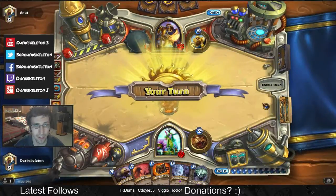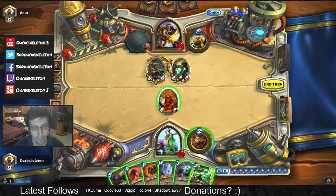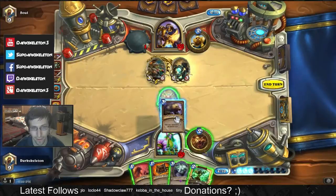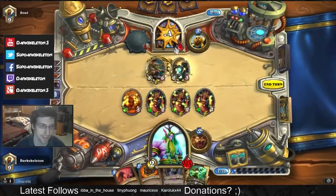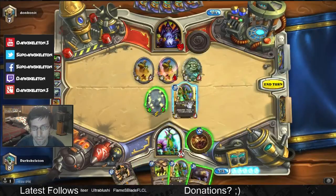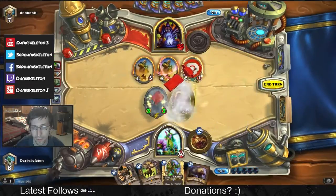Because the combo relies on hitting the face directly with minions and not spells, you have to be very mindful about enemy creatures with taunt, like a Sludge Belcher. The druid accomplishes this setup using mid-game minions that are tough to remove, like Spectral Knight and Shade of Naxxramas, as well as Druid of the Claw frequently in charge form, in order to deal extra damage and drop your opponent below 20 HP and into Force of Nature and Savage Roar range.